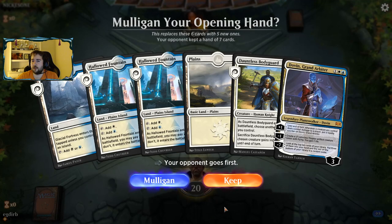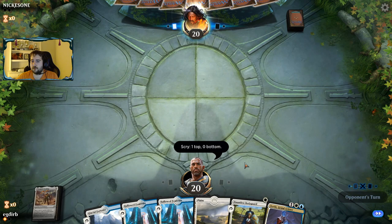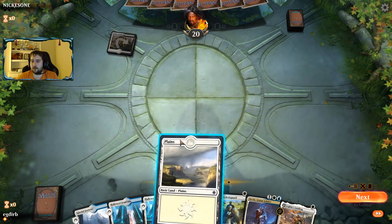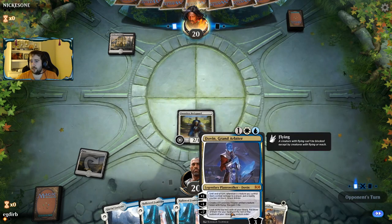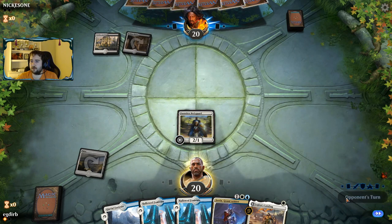We're going to mulligan that one-lander. This — we just have to keep. We'll take Legion's Landing on top. The Dovin is going to be the key piece to the puzzle.